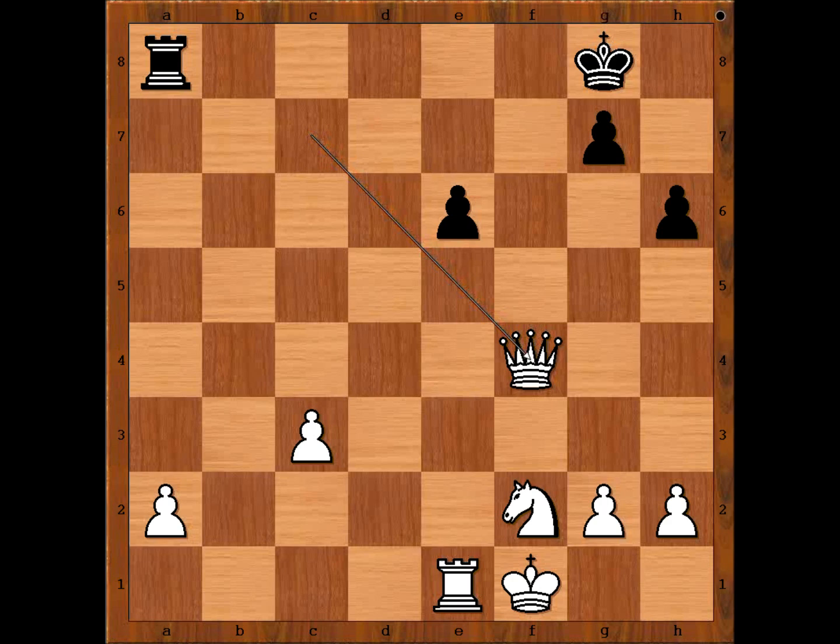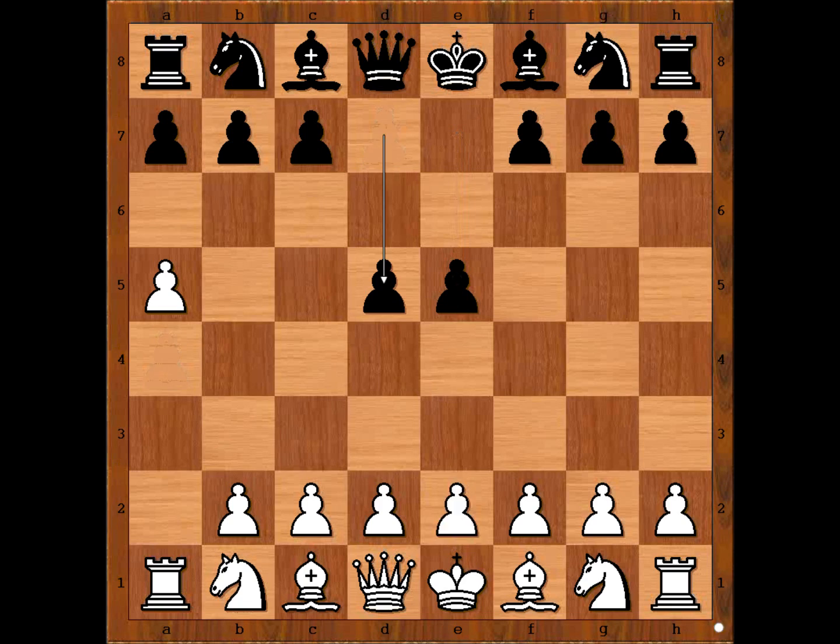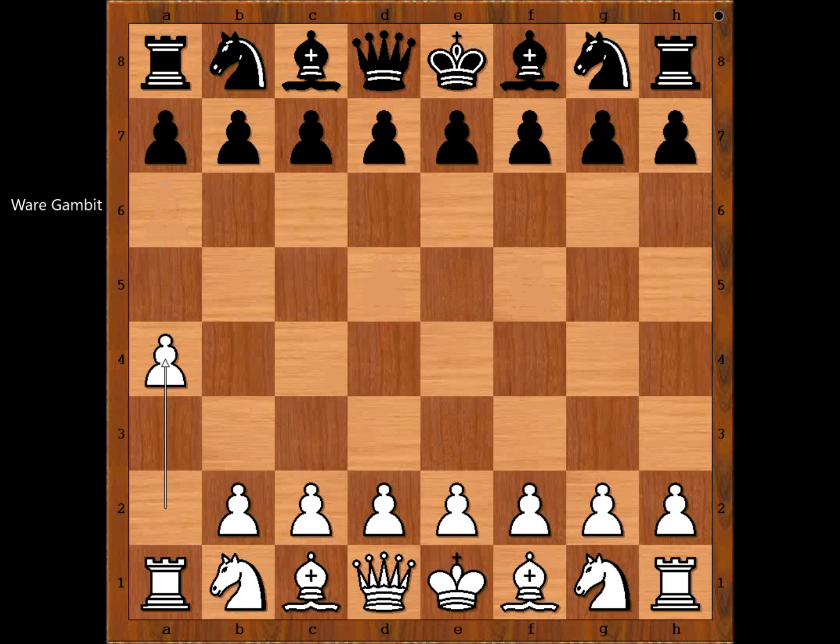And now, one more — the ugly one: the Ware gambit. This is a game between Magnus Carlsen and Timur Djabov, played in the World Blitz Championship in 2012. Carlsen had white pieces and he started with a4 — the Ware opening. e5. The original Ware opening was like this: a5, d5, e3, f5, a6. But after e5, Carlsen played e4, and then the game continued.